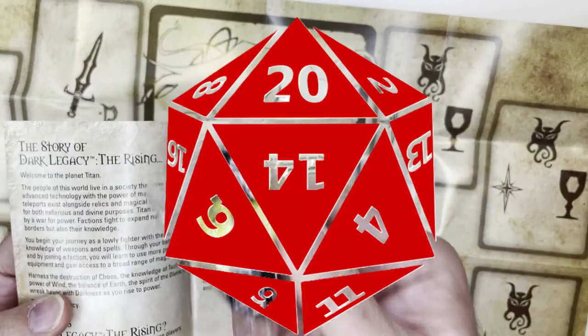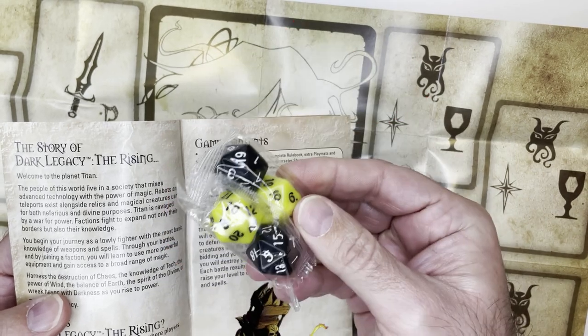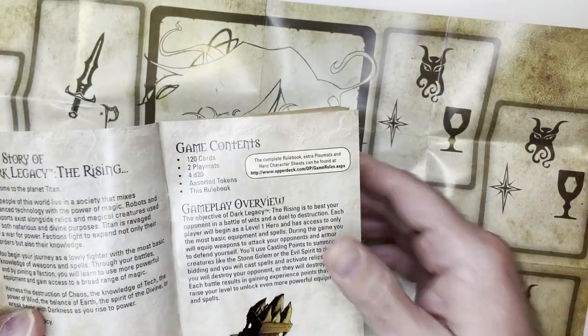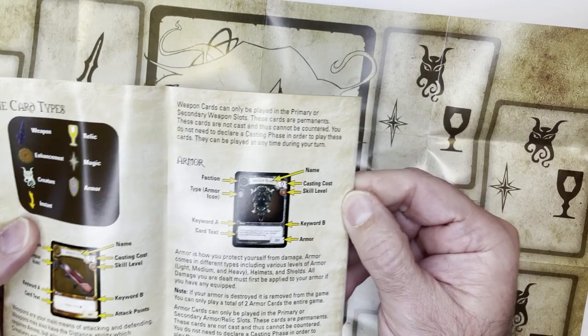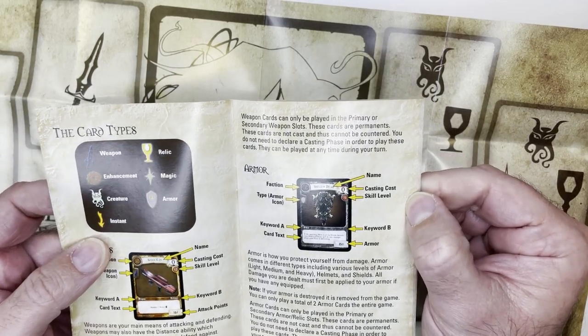Looking at the cards and gameplay overview: 120 cards and your d20. The biggest complaint I heard is that you roll a d20 on your turn to get your mana for spell casting, so you can roll a one or you can roll a 20 — which is quite a mess, but sounds hilarious actually. Card types include weapons, enchantment, creature, instant, and armor.